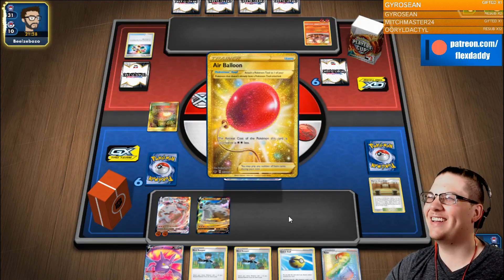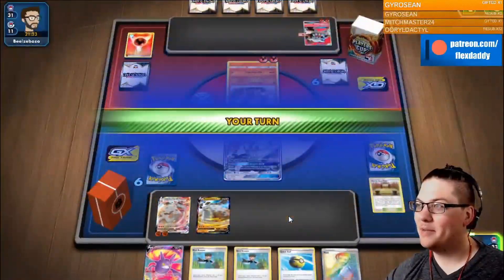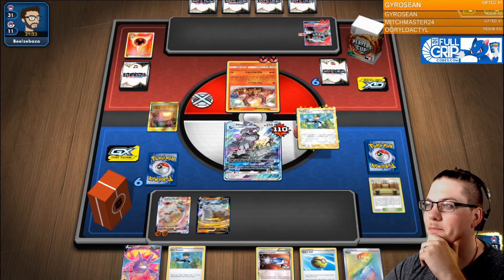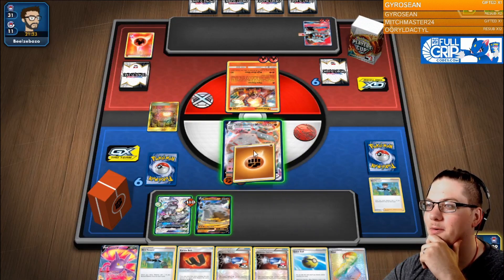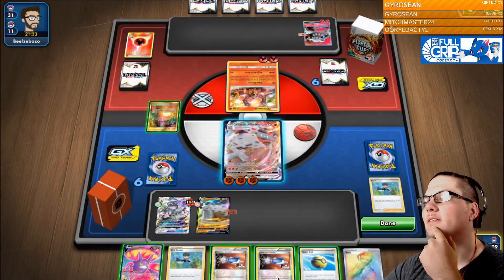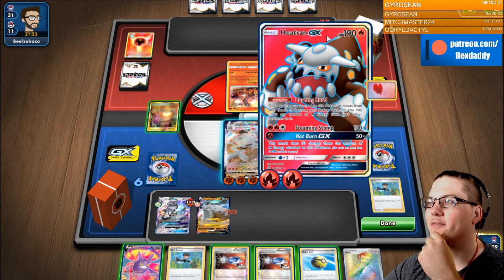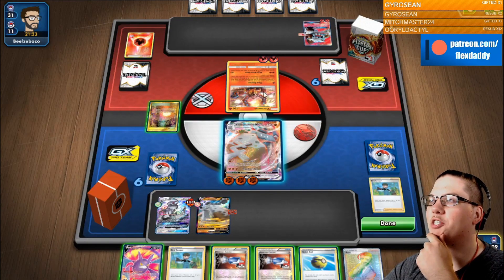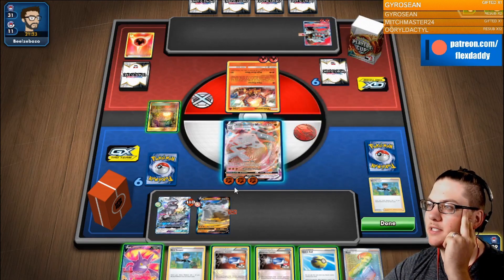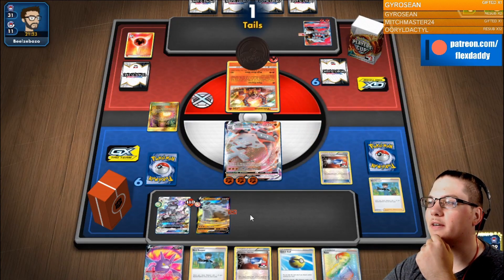Brandon says, can I run eight switches or what? There's the Air Balloon — gonna retreat. We get the catcher, we get the Bird Keeper. We need to draw into an energy. Do we even want to take a KO on this? Do we care about that knockout enough to warrant using both catchers? He can do 130 to us, or up to 250. Maybe it's worth it — I'm just gonna do it. We're gonna flip two tails anyway.